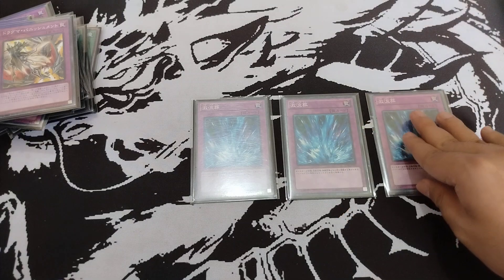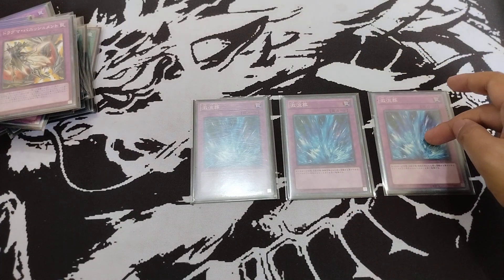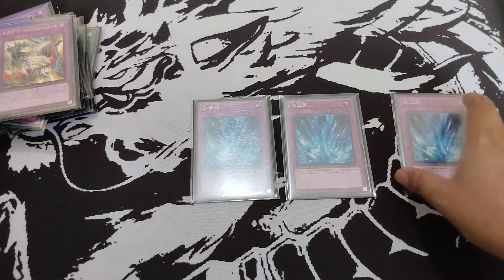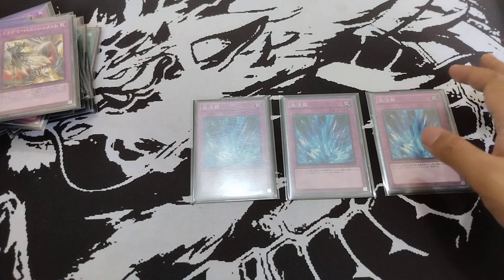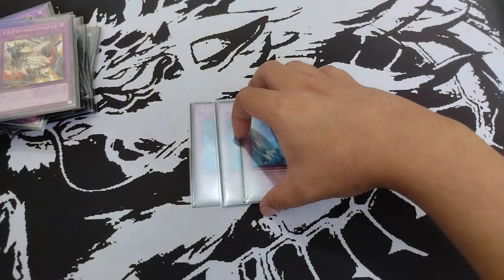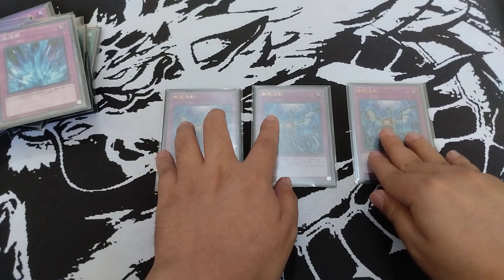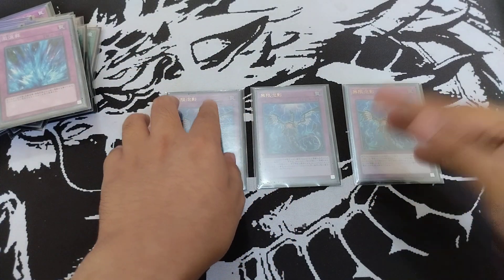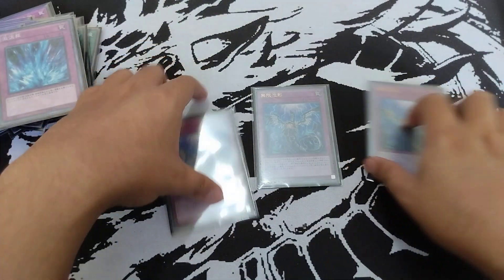Next we have Torrential Tribute — a very high-impact trap card that can break your opponent's board if they are not running omni negates or negations. Our setup with Walkero, Eldich from Sanguine, and Conquistador makes it very easy to capitalize on that wipe. The last card in our main deck is triple Infinite Impermanence — our sole hand trap in the deck. This is very important right now to stop the effects of Snake-Eye, Ash, and Tenpei Hydra.